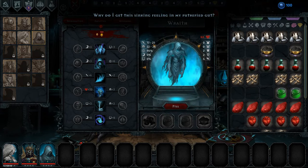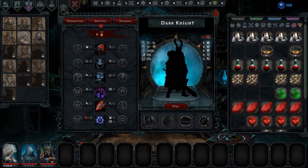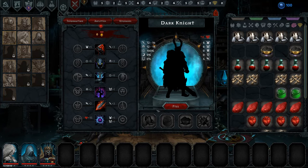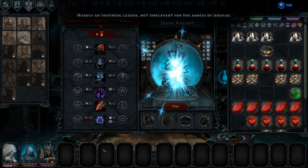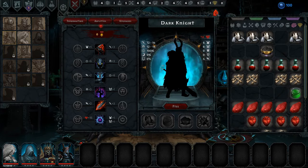Then we'll do a Dark Knight, both for his stance and for the Hollow Stare. He can also heal himself. So that's going to be our battle squad — but irrelevant for the armies of undead, at least for now.